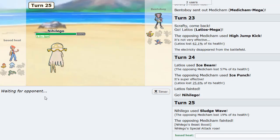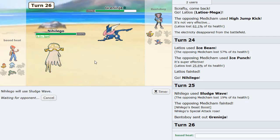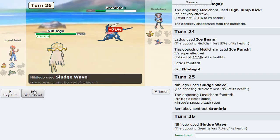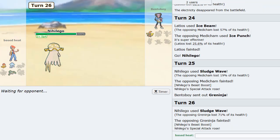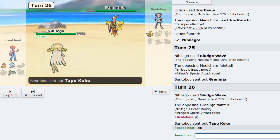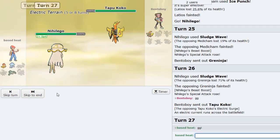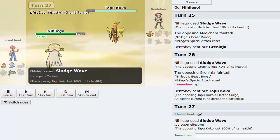That is all the damage we need. Nihilego comes in now. And we lock ourselves into Sludge Wave here. We lock ourselves into Sludge Wave. So this thing does not have priority. This is going to be really good for us here. And I think that's going to be GG. I do believe that is going to be GG. He probably predicted Ferrothorn. Yep, that's going to be GG. It's a very solid game.